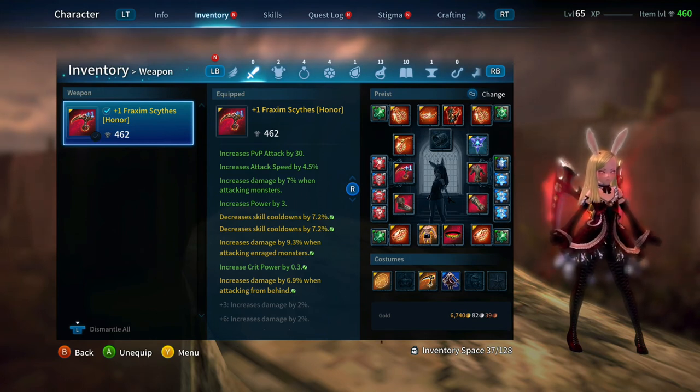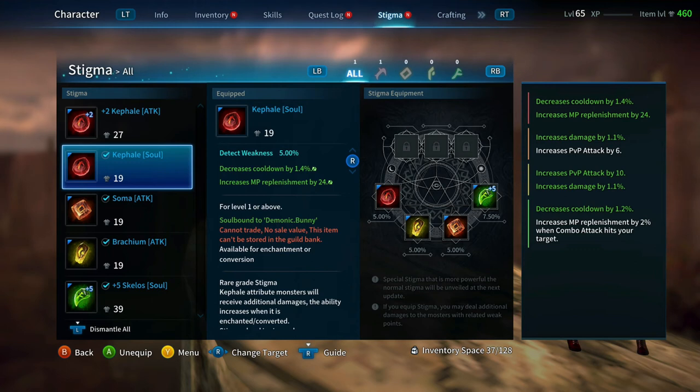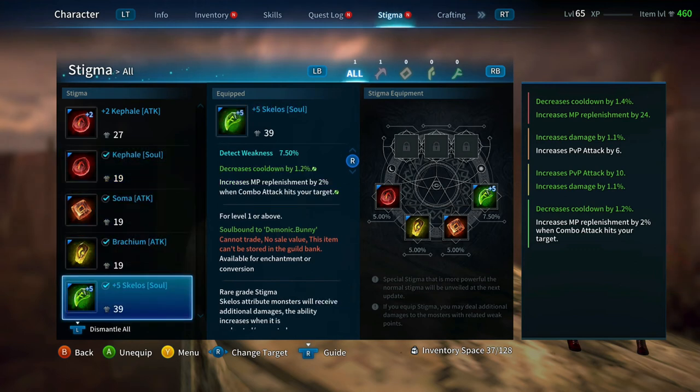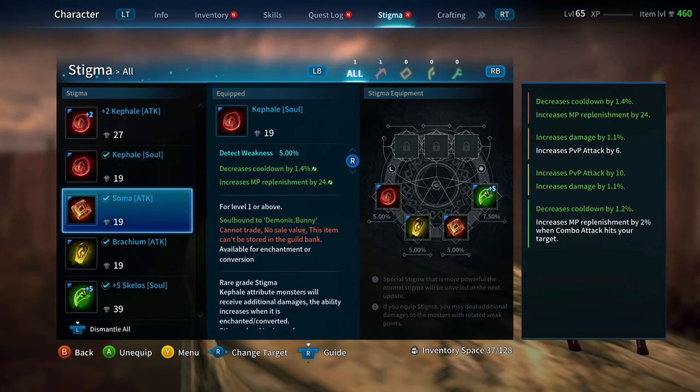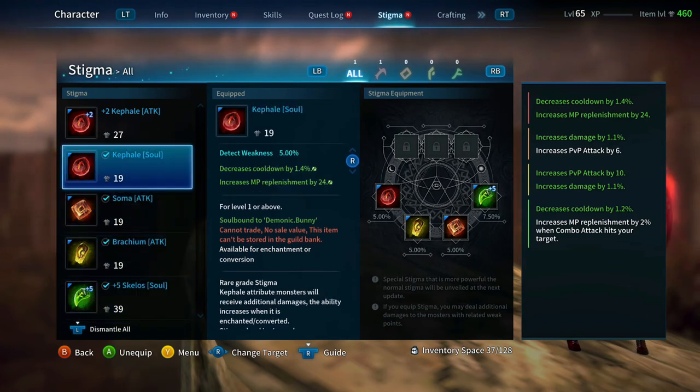My stigmas — just to go over them — I don't have great rolls yet. I have a 1.4 cooldown and a 1.2 cooldown stigma, plus blues. Nothing crazy on my Reaper yet. I plan to build it, but I've been putting everything into my main class and took a break from grinding stigmas up to yellows, because it's a lot.